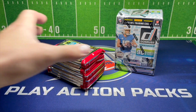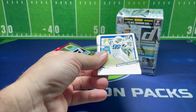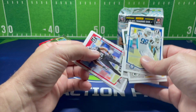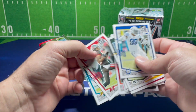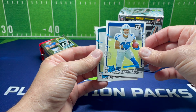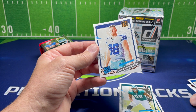Alright, our first pack here. We're going to go through the base pretty quickly and get right back to those rookies. Starting off with a Deuce Fawn, Jalen Carter, and Luke Schoonmaker on the Portraits — it's a nice looking card.